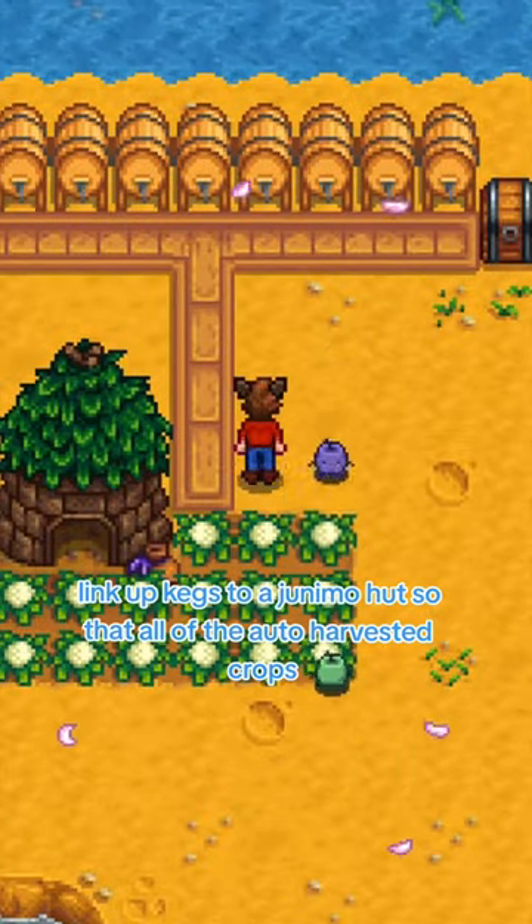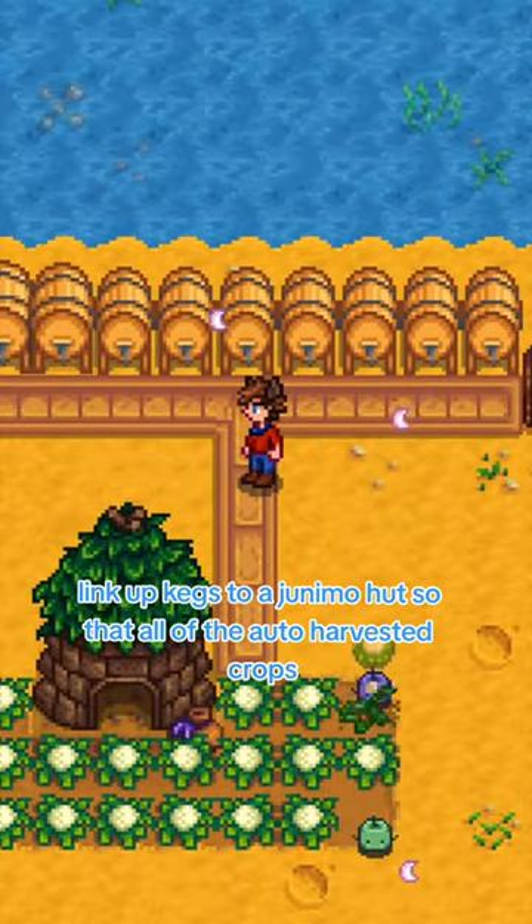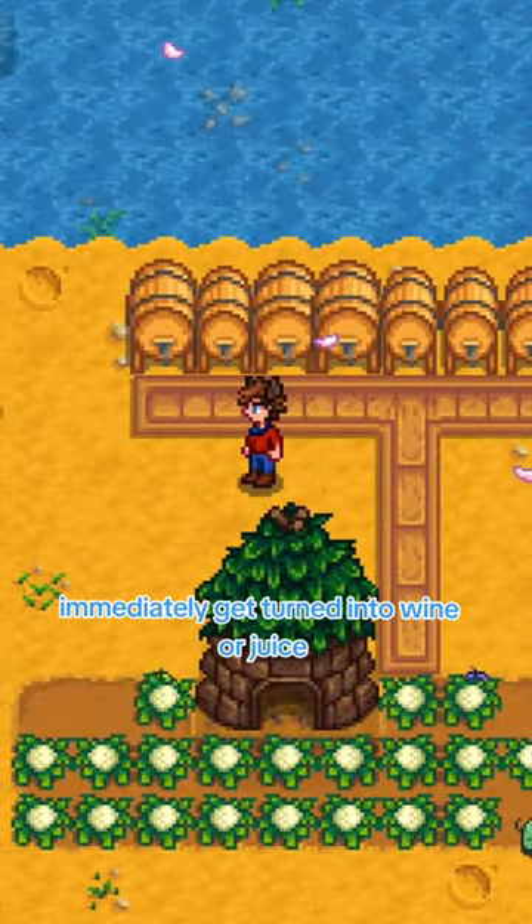Link up kegs to a junimo hut so that all of the auto-harvested crops immediately get turned into wine or juice.